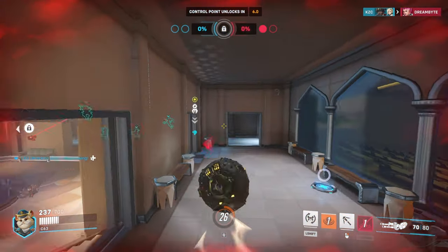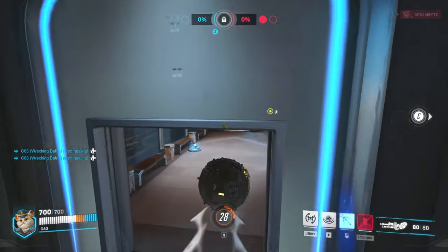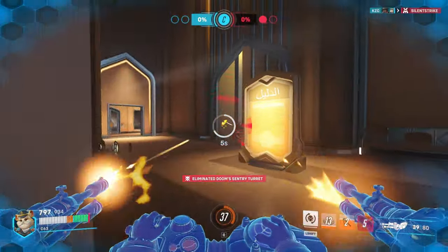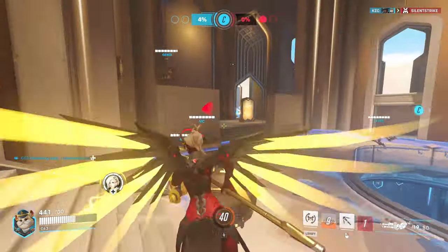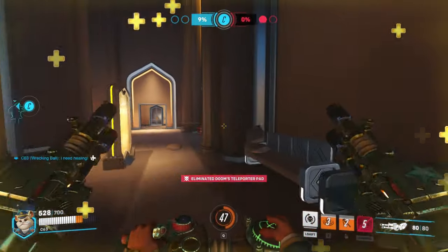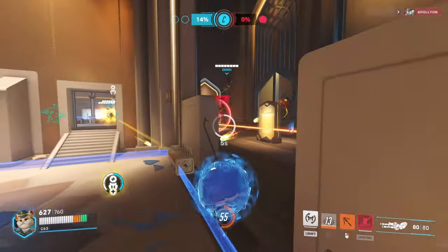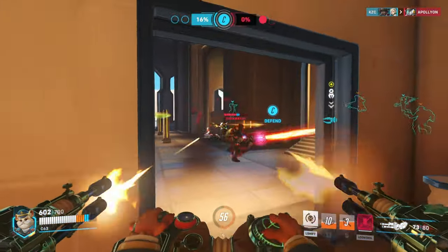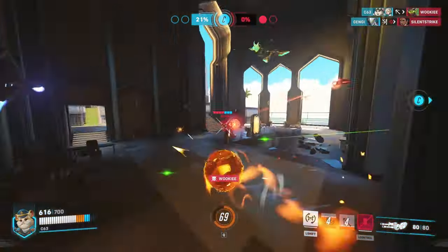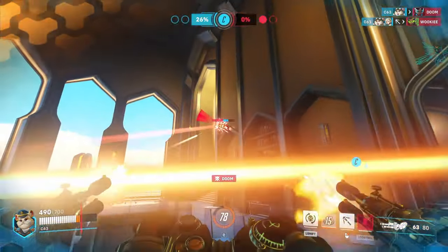Going in and getting right back out after I slam to disrupt them and make them use turret mode. There's a Pylon over there I really want to kill. I know Bastion has his turret mode again so I'm going to kill the Pylon and then get right back out. We did get the point because I am distracting them. Get some shots in and get right back out. Try to slam the teleporter area.